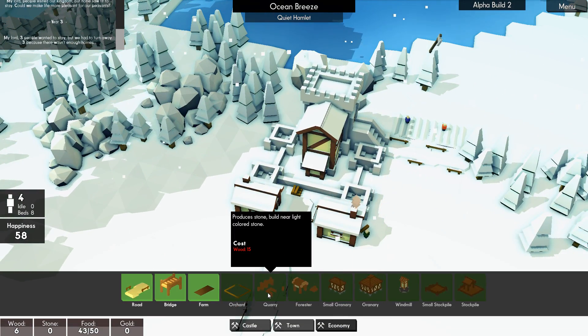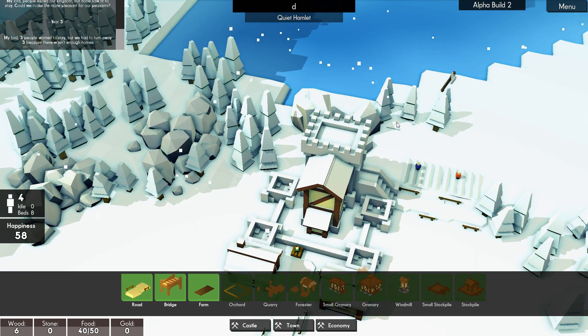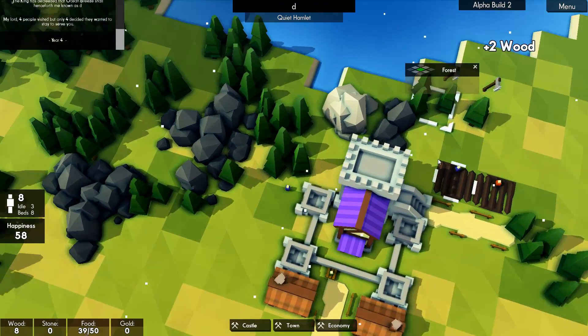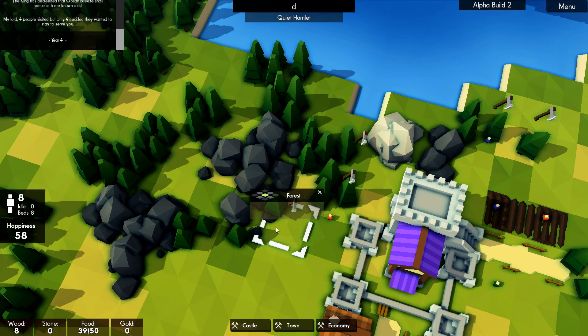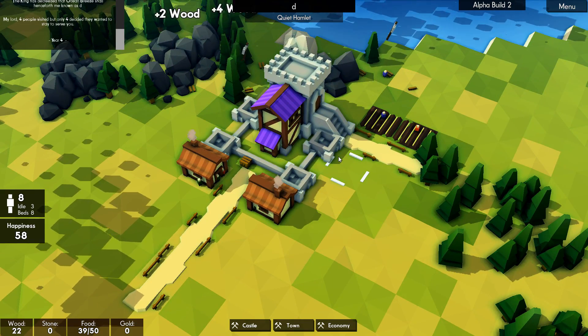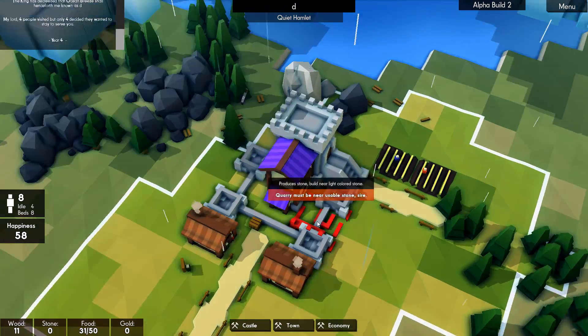Quarry costs 15 wood — we shouldn't be too far away from that. We've got three people idle and I'm going to clear out some of this over here. We've got 22 wood — tons of wood! Let's get a quarry.